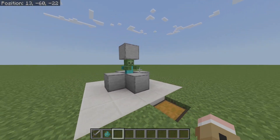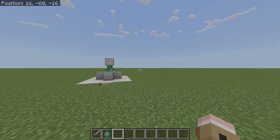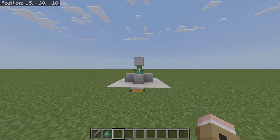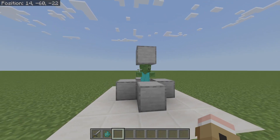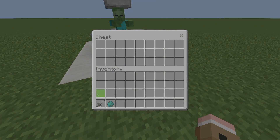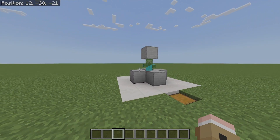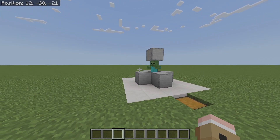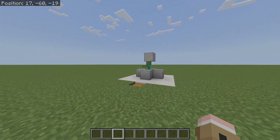Another way to help improve your aim is crosshairs. Using a texture pack, you can change the crosshair. Or using a client that has the ability to change the crosshair. Other than that, there's not really much of a way to do that. The next tip is reach. Basically, if you didn't know — if your opponent is higher than you, you'll have more reach than them. If you are higher than them, they will have more reach than you.